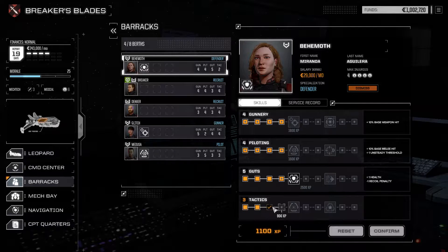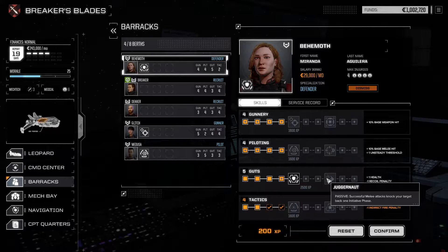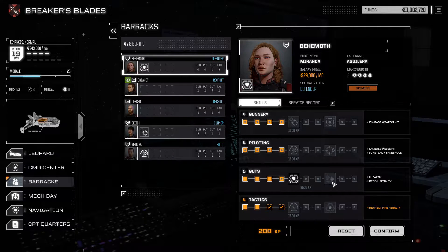Quick check on the MechWarriors. 1500 is enough to get you a couple of tactics points - then you're going to be four in everything. I want everyone to be four in everything. Juggernaut: successful melee attacks knock your target back one initiative face - that's good. All good.